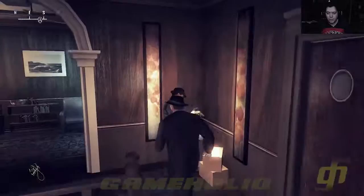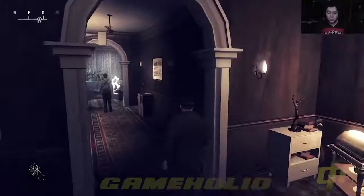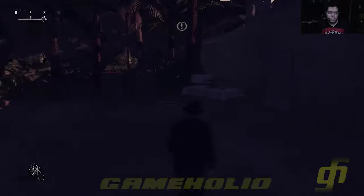Once you get all the way downstairs, we want to go right back outside from the window the way we came and work our way around to the front of the house, where we have our third and final objective: to assassinate another guy who is basically walking around in a speedo with 300 guards protecting him — he's like Leonidas on holiday. If you're saving your progress, I would say save it right here.